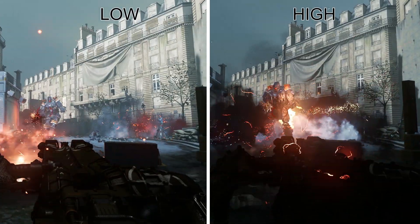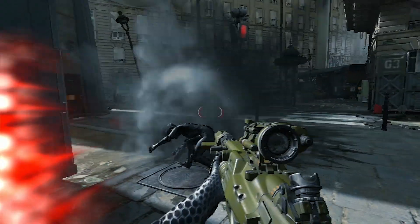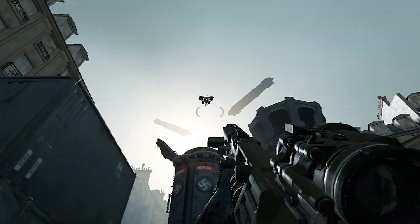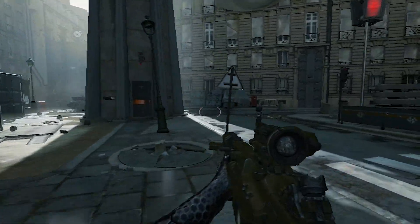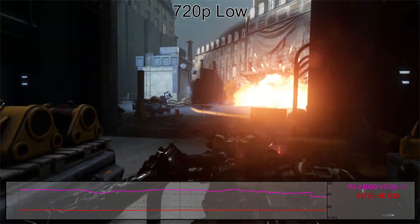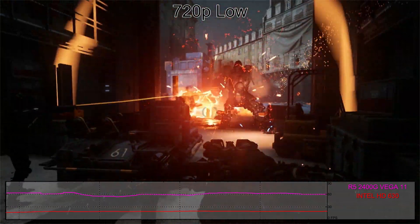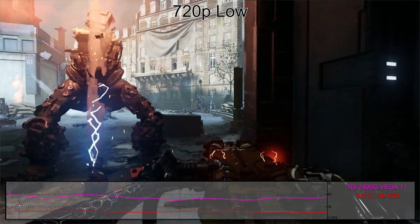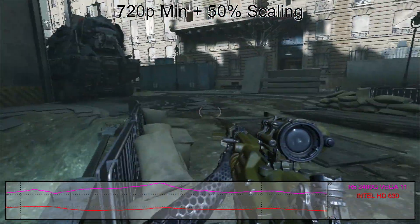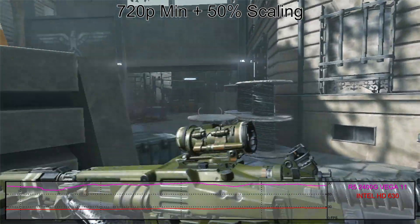For these tests, I'm using the low, high, and MEINLEBEN presets at 1080p, with 1440p and 4K only tested at maximum quality. I also ran tests with Intel and AMD integrated graphics at 720p. AMD's Ryzen 5 2400G with Vega 11 graphics easily handles 720p, generally staying above 60fps with occasional dips. Intel's HD Graphics 630, meanwhile, struggles, averaging just 22fps with frequent dips into the teens — you'd be better off with a hardware upgrade.